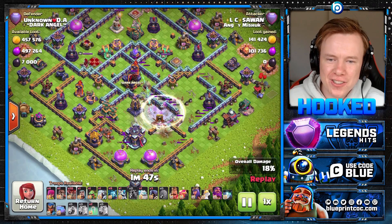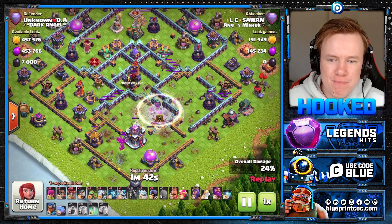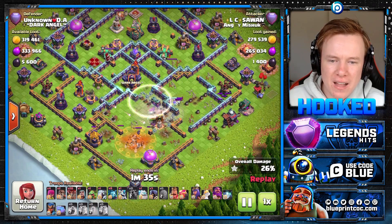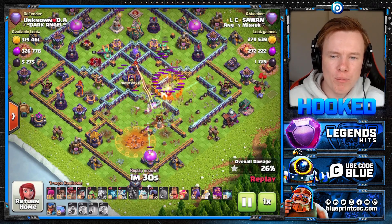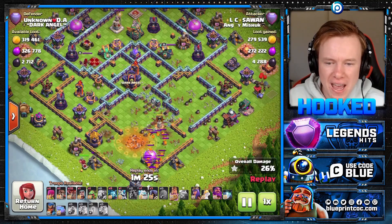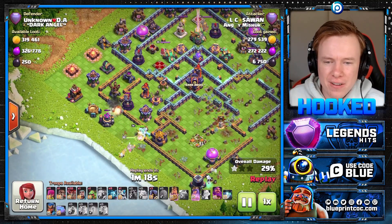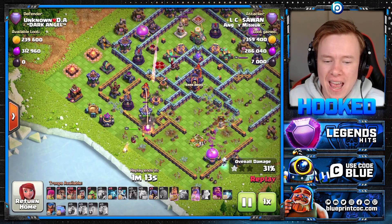We've got them in a great area of the base. We've cleared out a Multi-Inferno compartment and cleared out the Monolith behind the Town Hall. And we do actually use that last Invis. I believe he wanted the Super Archers to try and get rid of that Core Multi-Inferno instead of targeting the Lava Hound — probably not worth it. It probably would have just been worth hanging onto that Invis and using it for the heroes.